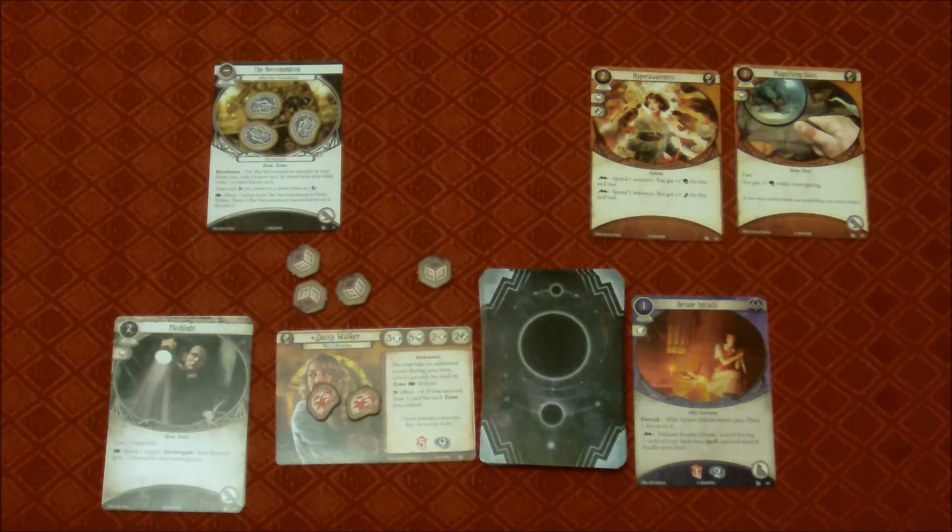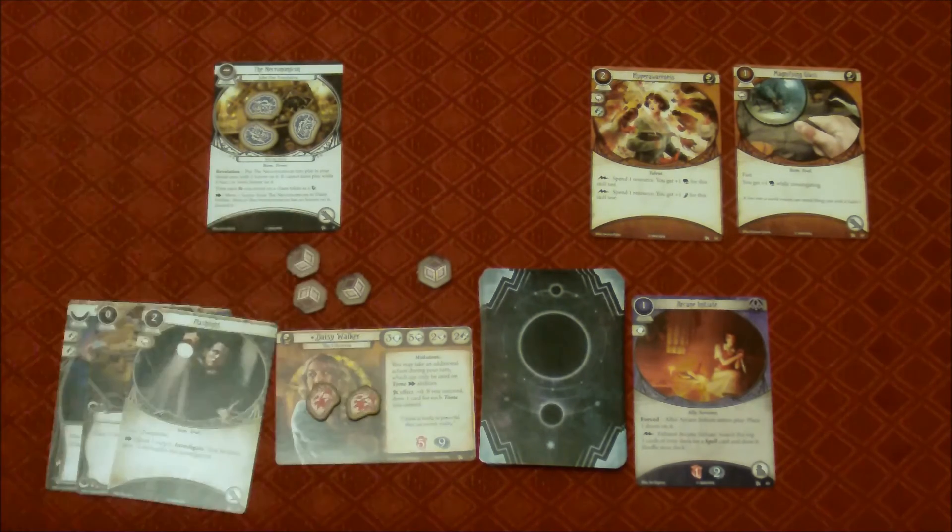Now we make sure investigators have no more than eight cards — Daisy has four and Skids has three — and that brings us to the end of another round. That was a bit of a mixed bag: we made progress getting to Act 2, but Skids took three horror and Daisy took two damage and now has the Necronomicon in play. We need to investigate but Skids is not especially good at it. We'll see next time. Thanks everybody for watching, liking, and subscribing — it's very much appreciated. We'll see you again next time for yet another episode of Arkham Horror the Card Game.